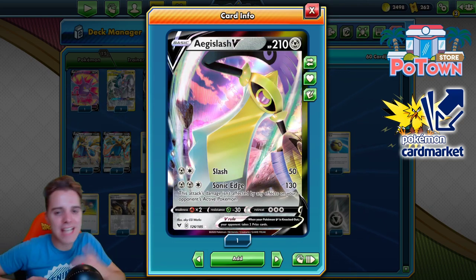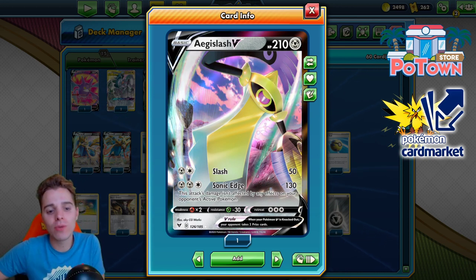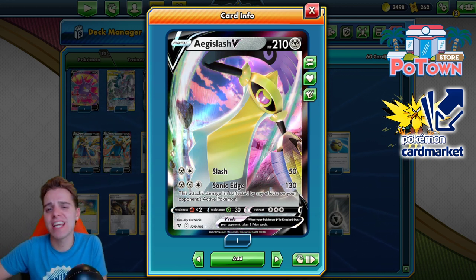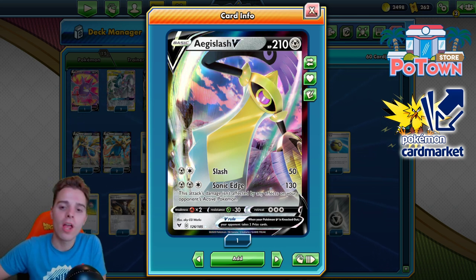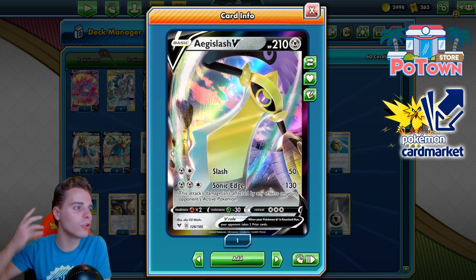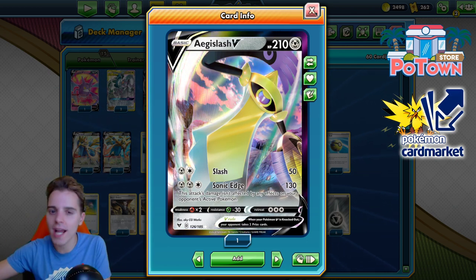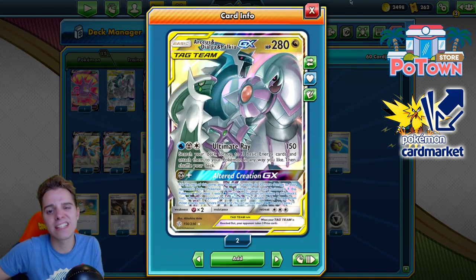What's up YouTube? It's ZATOSTCG here and welcome back to our TCG battle video. Today we're going to be playing with ADP-Z. I know what you're going to say — ban ADP, ADP is busted, why are you playing this? Well, we've already covered a lot of rogue decks: the Togekiss control list, a Lugia Wilder box, Steelix budget deck. Right now it's back to focusing on the main threat in the format, and that's going to be ADP.